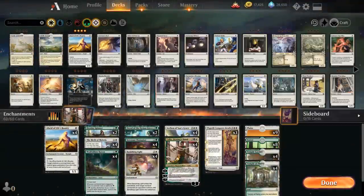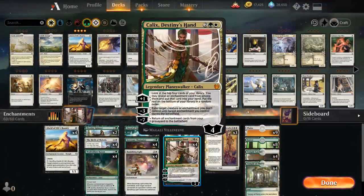We're playing the full playset of the new Planeswalker, Kallix, Destiny's Hand, which can function as a removal spell similar to Banishing Light with the minus-3 effect, as long as we have an enchantment to target. The plus-1 helps us find additional enchantments by looking at the top 4 cards, and the minus-7 can return all enchantment cards from our graveyard to the battlefield. It's a pretty powerful Planeswalker in an enchantment-heavy deck.